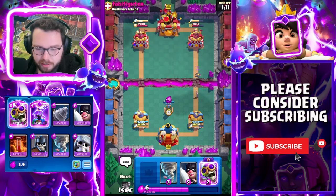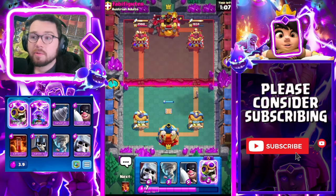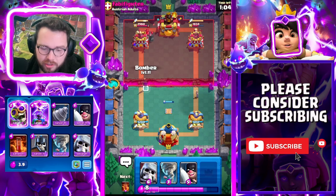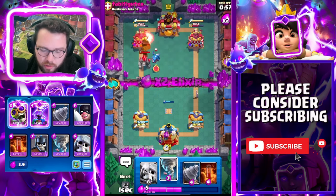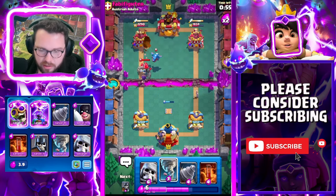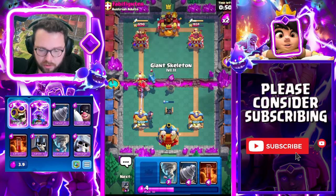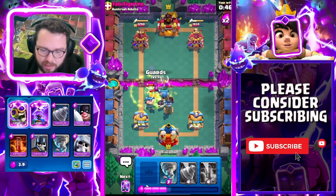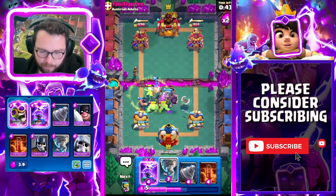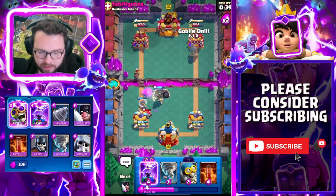He goes for that — immediately tesla. Just so we can get back to our second one, and our next one will be an evolution tesla. I'll play the berry here to DPS down the bomber and maybe panic-force out another card. He does play another card — mission accomplished. We're going to pull this over — beautiful, the tesla locked onto the e-drag, that's actually amazing.